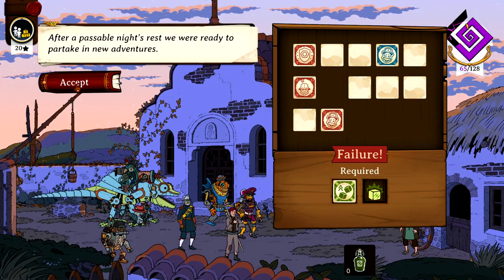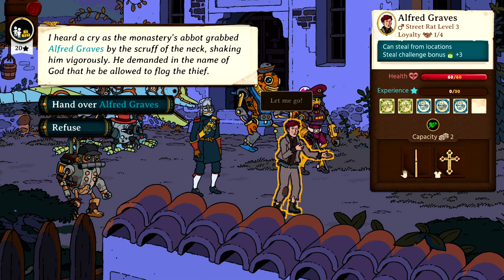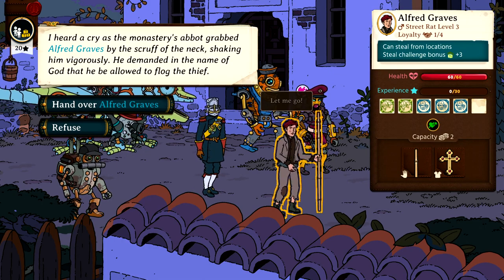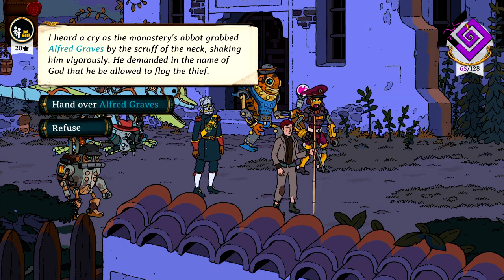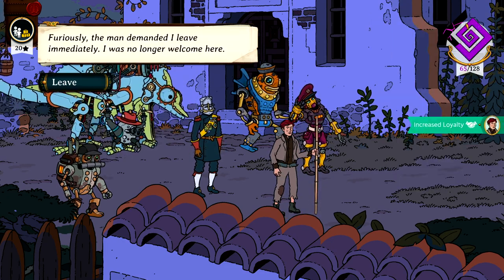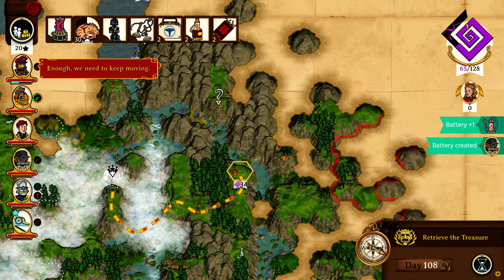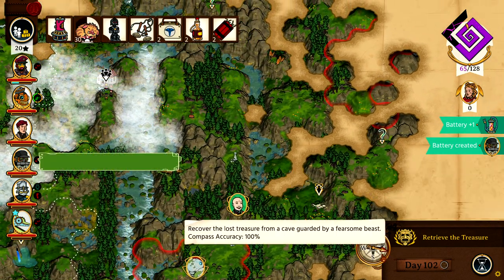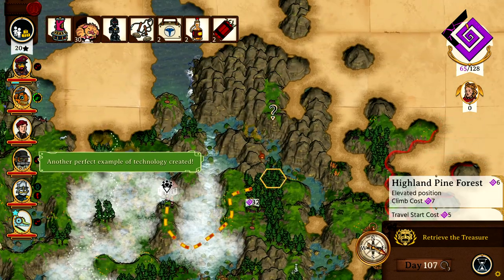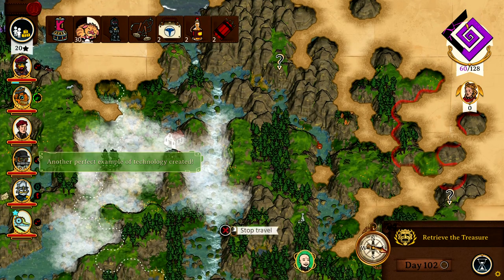Let's try stealing. I heard a cry as the monastery's abbot grabbed Alfred Graves by the scruff of the neck, shaking him vigorously. He demanded in the name of God that he be allowed to flog the thief. The man demanded I leave immediately - I was no longer welcome here. We're on 100% accuracy now, so that is definitely not where we need to go. However I am intrigued, let's go have a mooch.